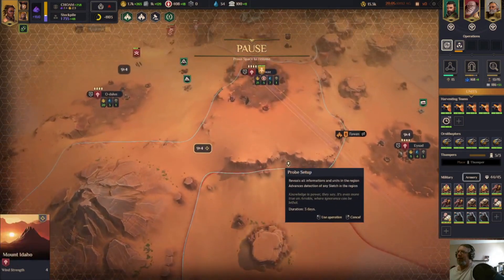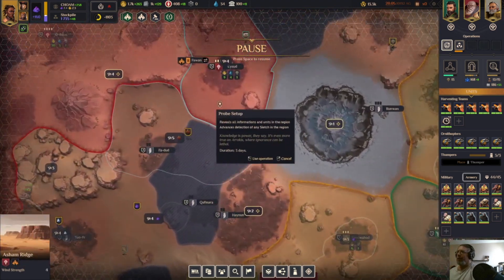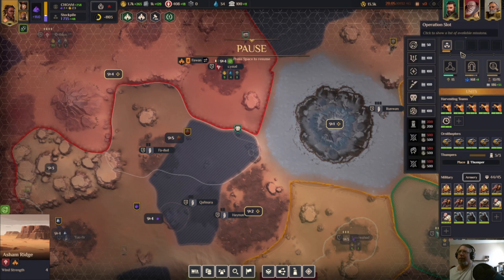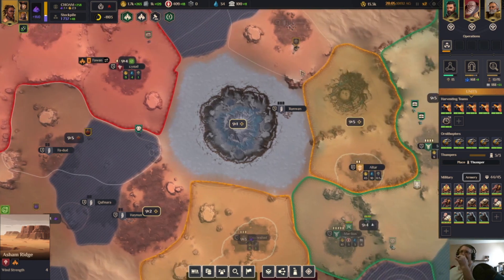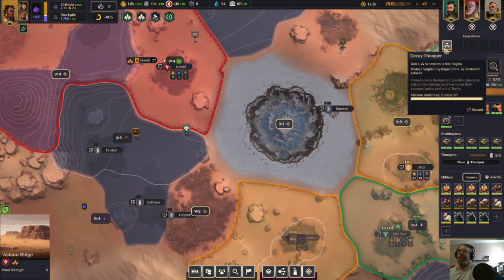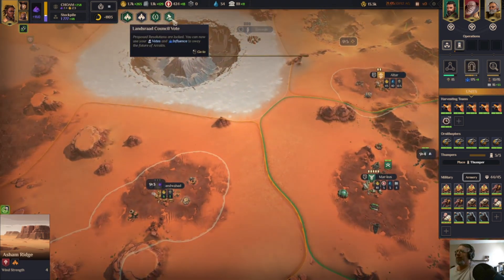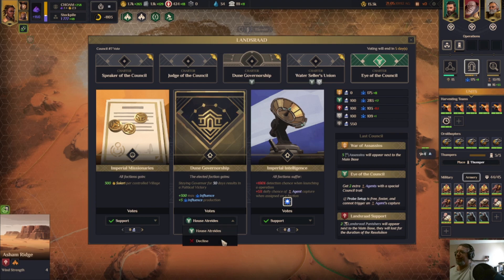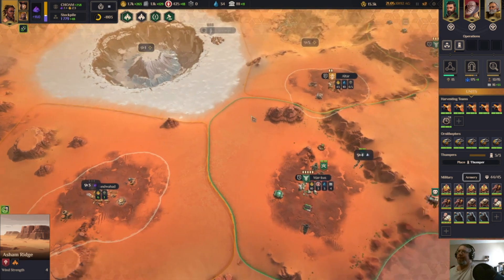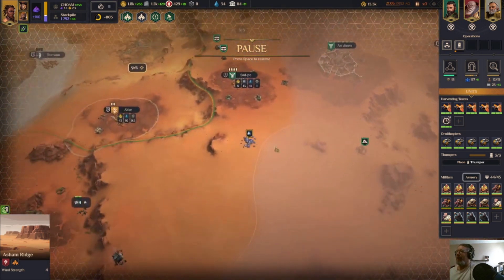We have a probe set up there — most likely point of contact. We'll save up for another. I think every time I get to 200 influence I just trade it for info. We'll hold off on the decoy thumper — we have enough. We'll go ahead and do another hidden thumper. Everything goes into this — that's their win condition.